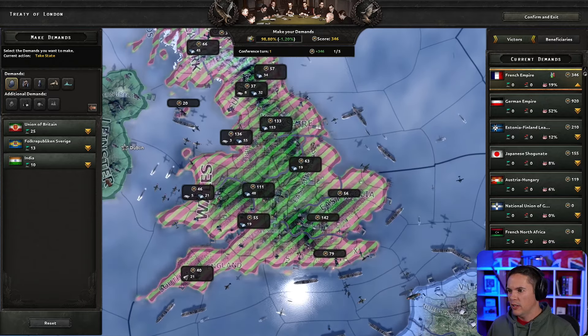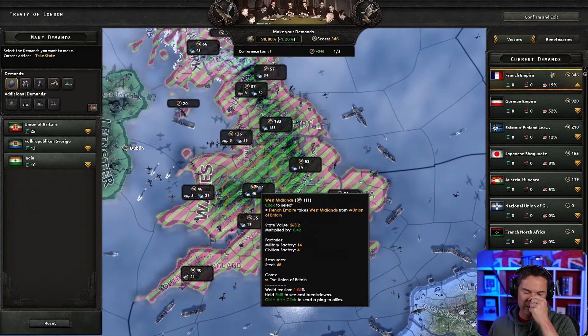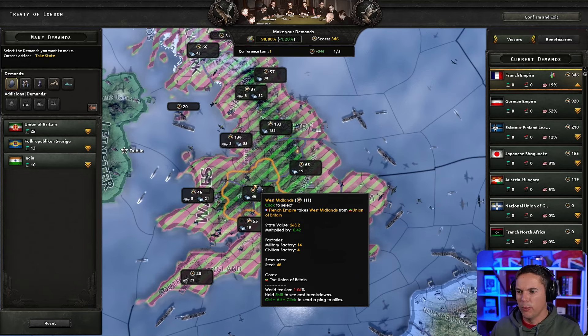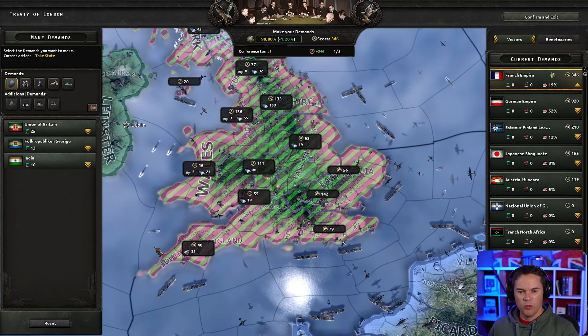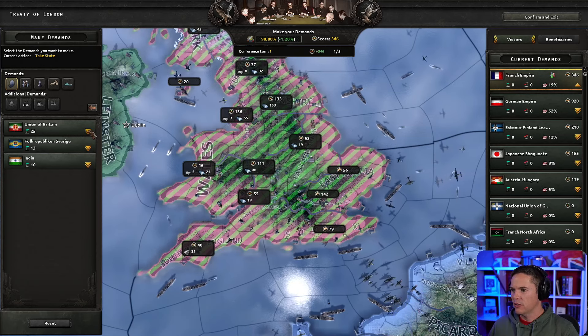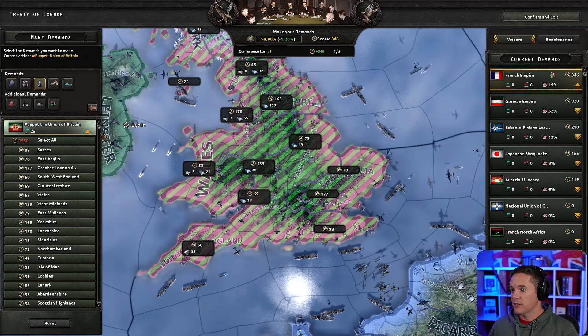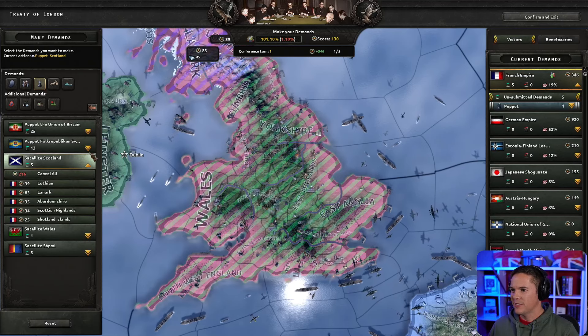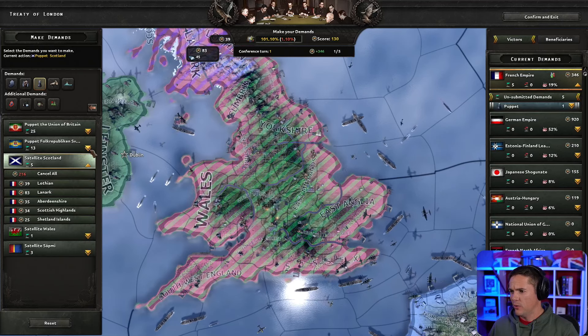The Union of Britain has capitulated! We get a massive amount of stocks and war score. What we're going to do is — I'm not going to occupy this. We get a vast amount of factories — no, I'm going to puppet Britain. Napoleon would put a puppet on the throne of Britain, I think that's what he would do.